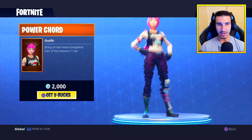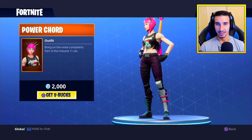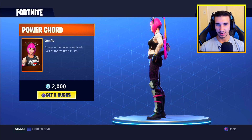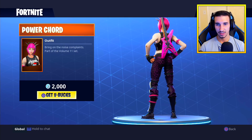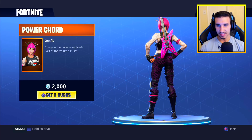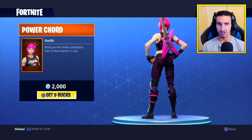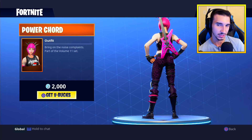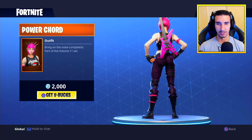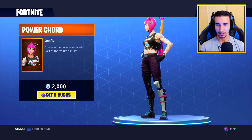Let's get into the featured items. We have the Power Cord skin — 'bring on the noise complaints' — part of the Volume 11 set. This is one of the coolest featured item skins we've seen so far. She actually has a guitar for a backpack. Honestly I wouldn't use her as a skin so much, but I'd put the guitar on the back of John Wick since I am Tier 100 in Fortnite Battle Royale. This is such an awesome skin — 2000 V-bucks, the usual $20.